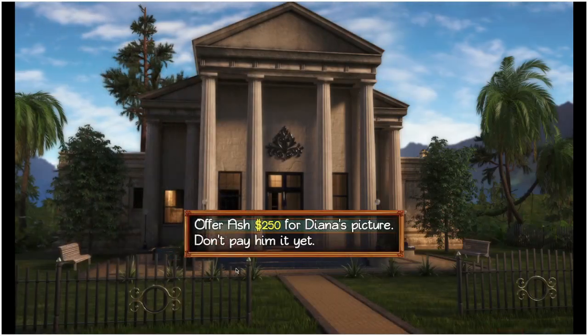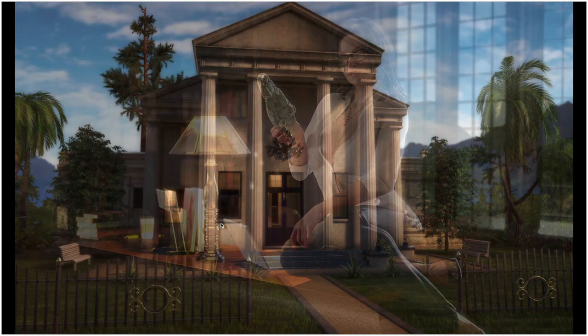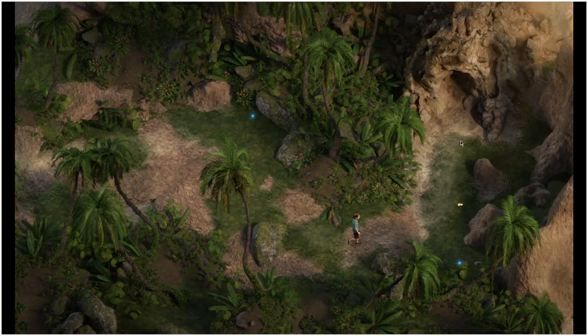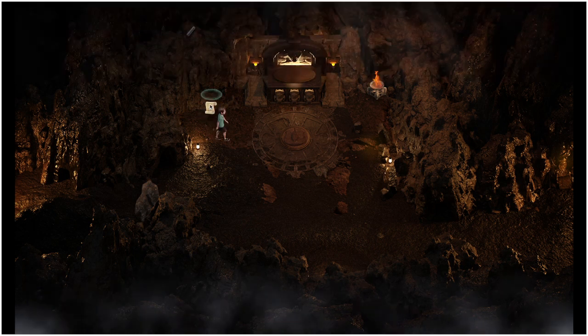From there we're going to go speak to Ash, but he's going to tell you he has a photo of Diana and he's going to want 250 for it. Give him the 250 and you will pick up the picture of Diana. We are then going to head back into the park and all the way over to this chest to open it up with the chest key.